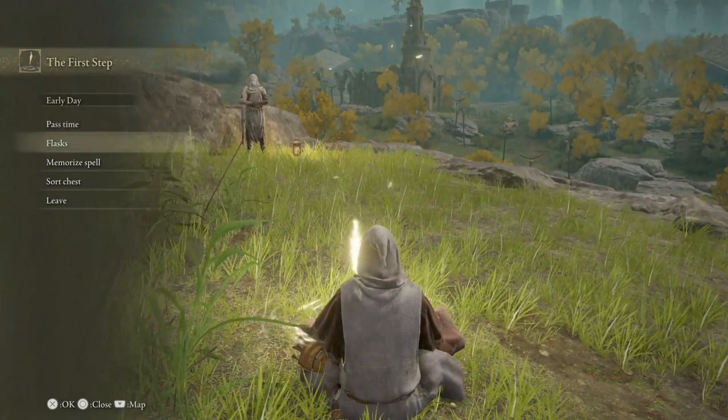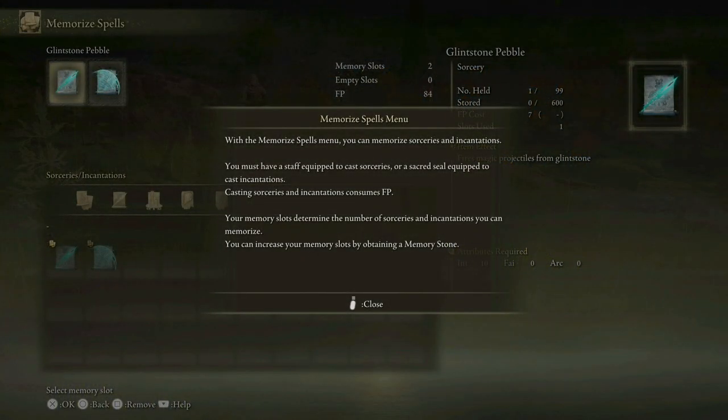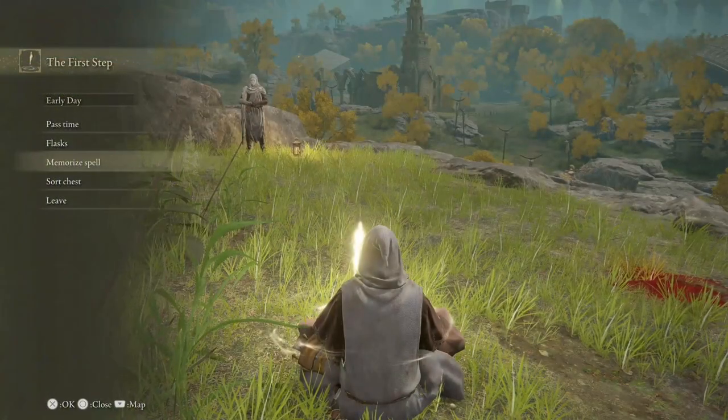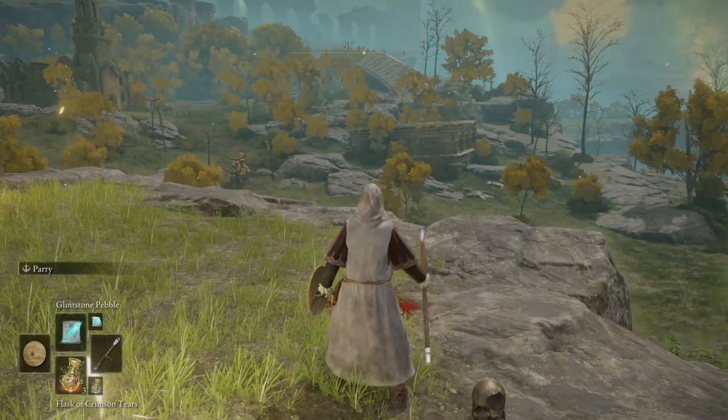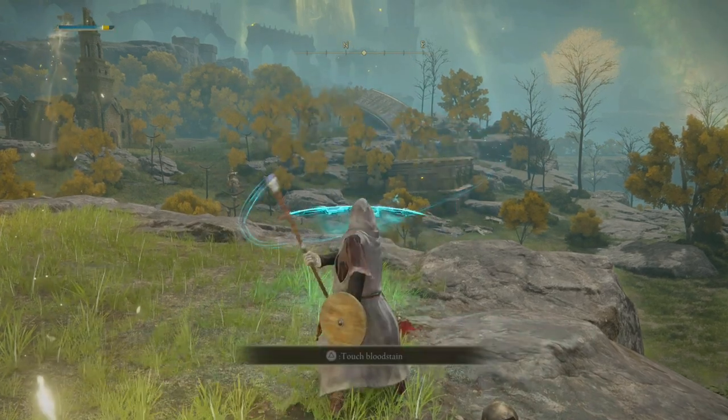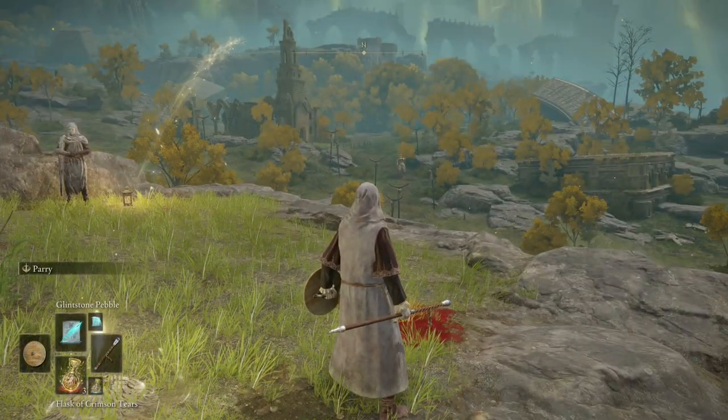I think we will have a rest. I don't think we have any spells to memorize, do we? With the memory spells menu you can memorize sorceries and incantations — you must have a staff equipped. We've got Glintstone Arc, fires a horizontally widening magic arc, and Glintstone Pebble, fires a magic projectile with FP cost of seven. So we were using the other one — that's interesting. You can bounce between your spells up at the top there — so you can switch mid-combat. Marvellous. Pass the time, flasks, memorize spells, and you get a chest straight away as well.